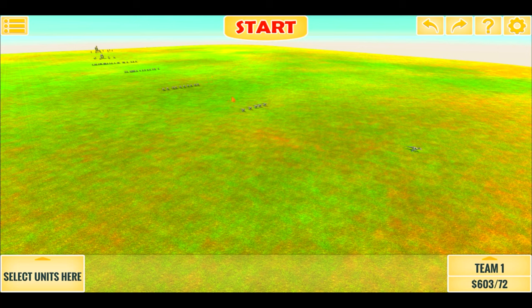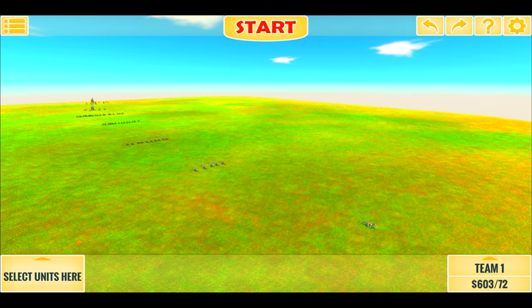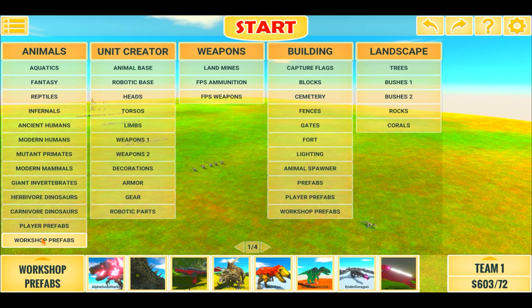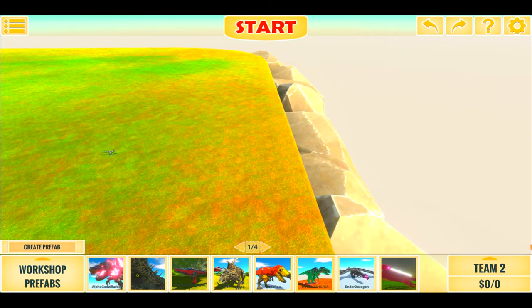Hello everyone, I am the Dino Team, and welcome back to another Animal Ghost Battle Simulator Battle video. So this is the Raptor Wave Battle Map. Against this map of Velociraptor and Dinosaur, we're going to put the Jurassic World Dominion Giganotosaurus.